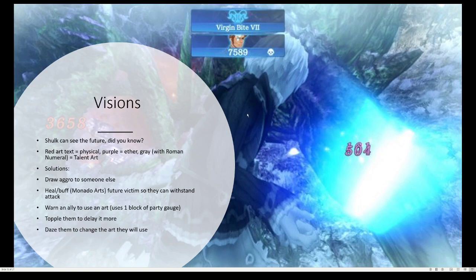Some solutions to solve this are: draw aggro to someone else who has more HP — in this situation it wouldn't be a good idea because Reyn has a lot of HP but he'd still die anyway, as represented by this skull. You could heal or buff someone so they can withstand the attack — say I could use Monado's Shield and that would make him take only one damage instead of 7,589. Or you can warn an ally to use an art, which will use one block of the party gauge. You can also Topple them to delay the art, which is good in case they have really low HP and you're about to kill them. Or you can Daze them to make them change which art they'll use — if you know an enemy has an art that's going to do a ton of damage, you can Daze them and then they'll do an art that'll do less damage or have a better effect.